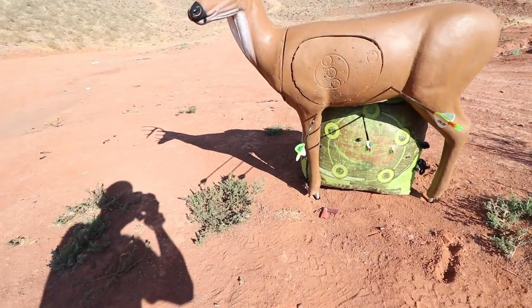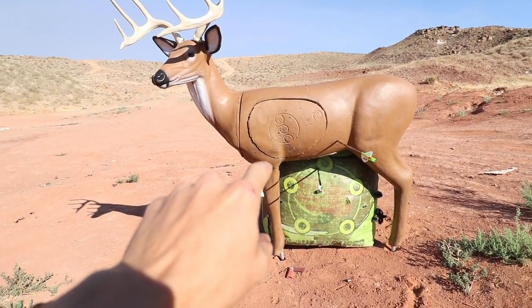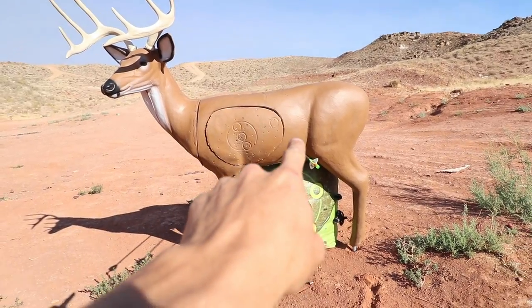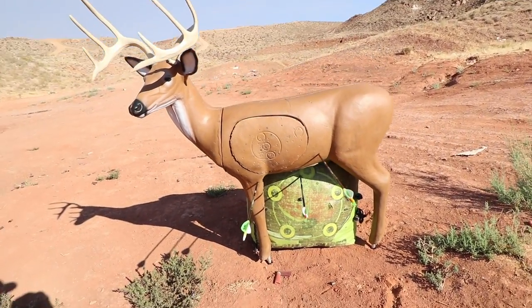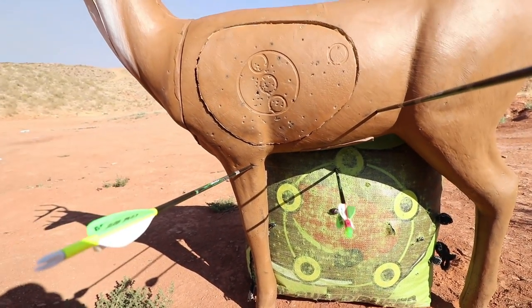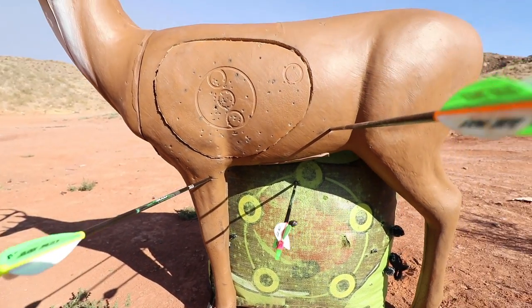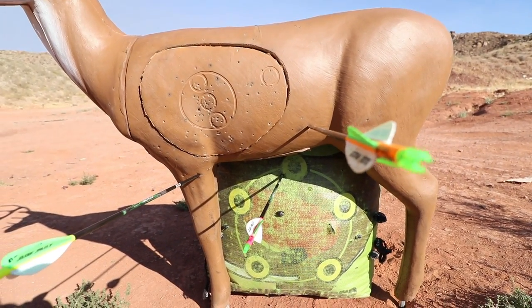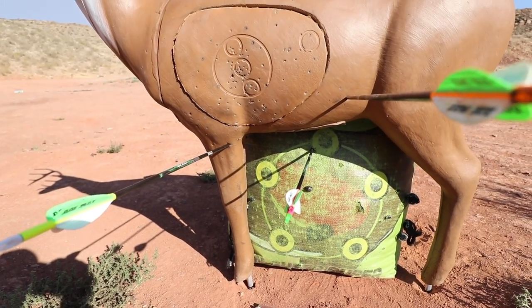Here we are at the target. Right there in that leg is the QAD Exodus. There's the Ramcat and there's the Annihilator. That Annihilator drops the most, the QAD drops a little bit less, and the Ramcat held good up and down but shot to the right. Let's shoot them all again and see if we get the same results.